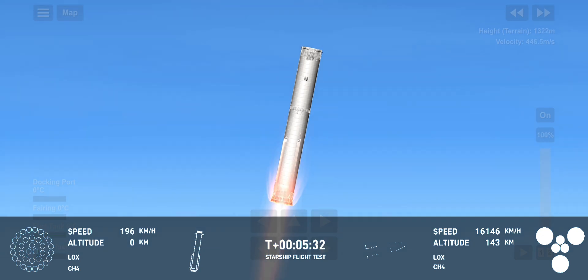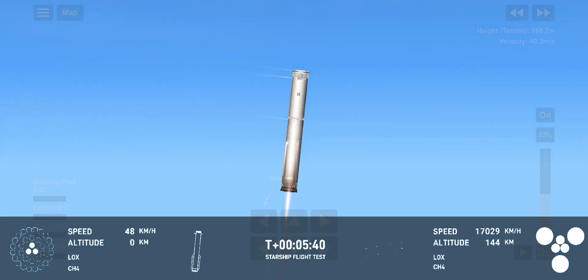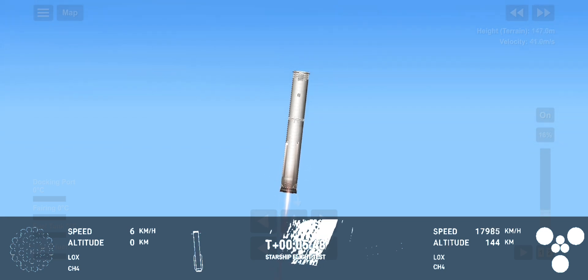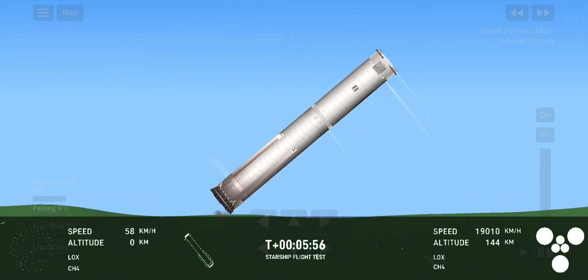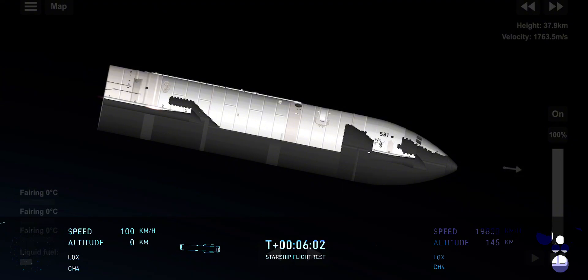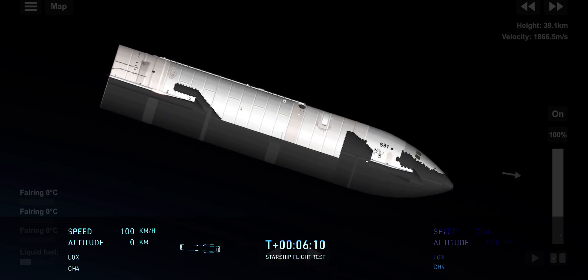We saw earlier those grid fins — there are four hypersonic grid fins. We can see that the landing burn has begun on the Super Heavy booster. 13 engines lit, then down to three, just as we expected. What an incredible view of splashdown for Super Heavy today. We'd like to confirm a water landing once again for the Super Heavy booster. Congrats to the SpaceX team for making that milestone as well.